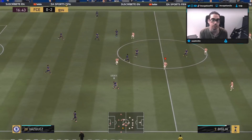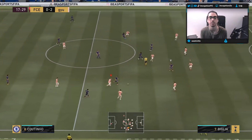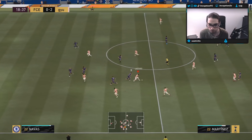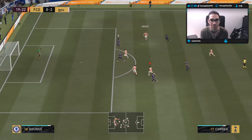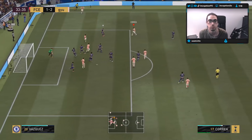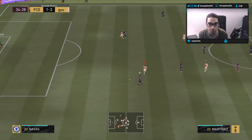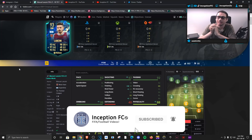I wouldn't even say it's a hidden beast. With cards like this, he's got the body type, he's got the dribbling stats, he's got the lowest center of gravity because of his height — all of those things are going to be super noticeable when the card is set up a certain way. It's not like I'm surprised that he performs this way. These guys always perform well in FIFA — that's just how it goes in this game. Final verdict on the new gameplay objective Lanzini card.